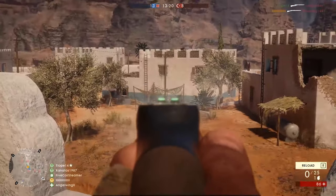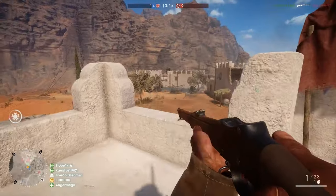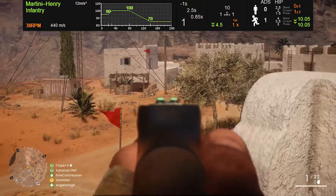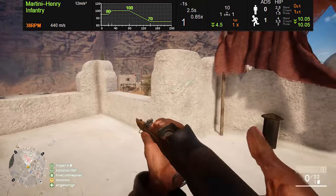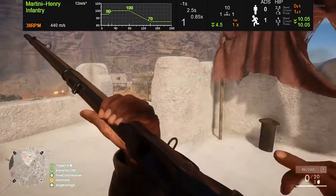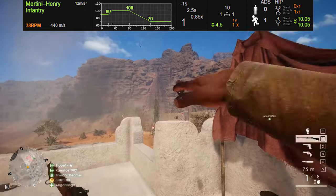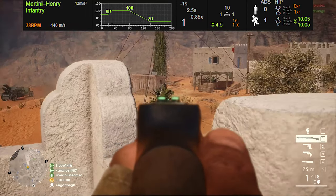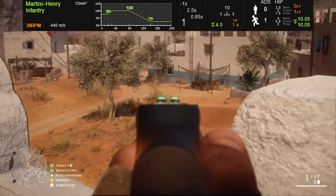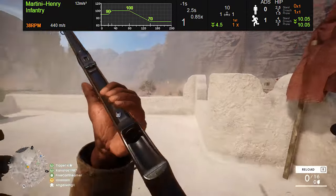Every sniper rifle in the game has a sweet spot mechanic, which means you can one-shot somebody with a body shot at the appropriate range. The Martini Henry has one of the best sweet spots, starting at 30 meters and ending at 80 meters — meaning just about anybody at medium range from you will die from one shot to the body. The downsides are that you don't have any sort of magnified optics, so it's going to be tricky to hit people at further ranges. You can increase the iron sights magnification to two times, but that's about it. You also have to reload between each shot, making it the slowest firing rifle in the game. Its muzzle velocity is 440 meters per second, which is incredibly slow for any weapon, let alone a sniper rifle.